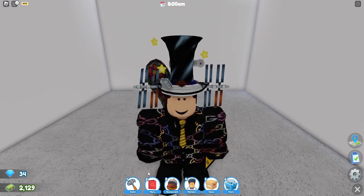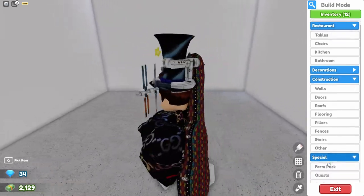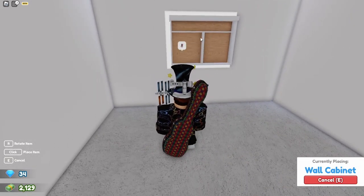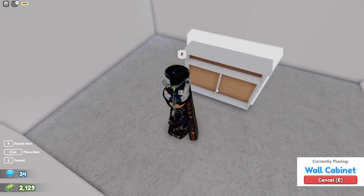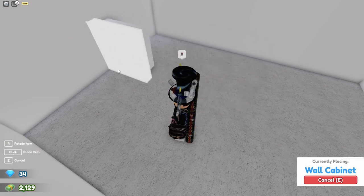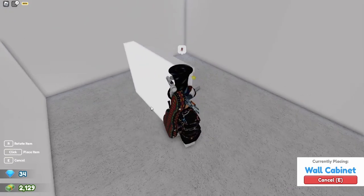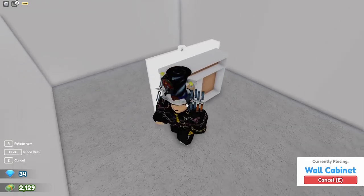The next new feature I need to go into build mode to show. Let's say you have this wall cabinet — you don't really like how it looks on the wall. Now you're not only able to place it on the floor, but you can also rotate it. It does still auto-lock to a fixed position if you try certain placements, so you can't do everything creatively with it, but you can at least place wall items on the floor and rotate them so they look somewhat normal.